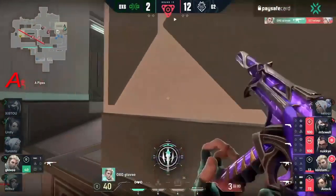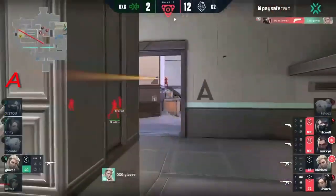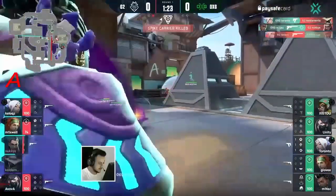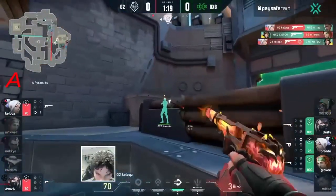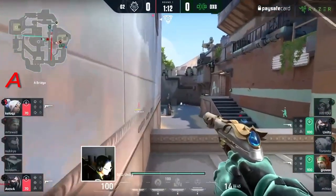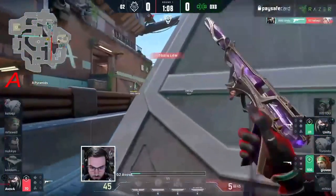Glove — is he going to be able to find it? Not quite yet, as Glove brings them down to four. Spike planted over on the B side. In the next phase, Oxygen tries to stop G2 going through. Toronto will tag the backs and drop the spike. Mites chimes in as well, but Kellogg's is not done — finds one, finds two on the swivel, finds three, dashes back to the rest of the team. The spike is firmly in control of OXG right now. Unity tries to go for the long-range fight and finally finds Kellogg's, ending his reign of terror.